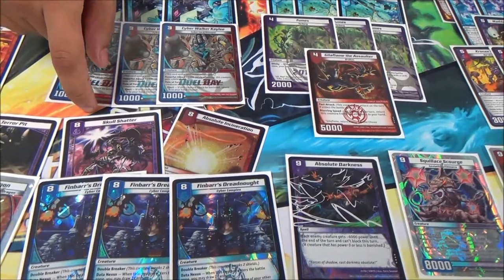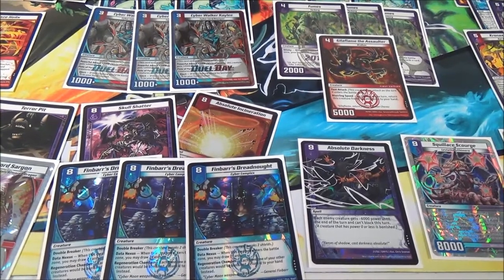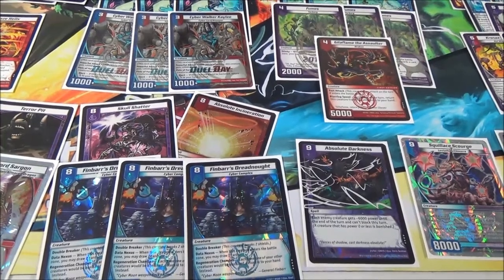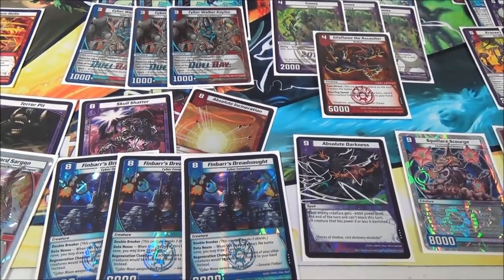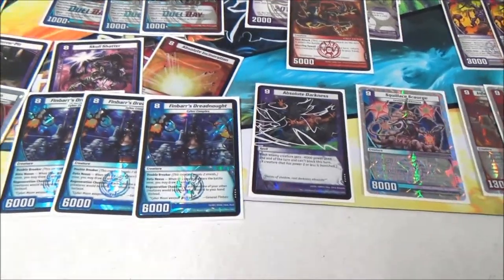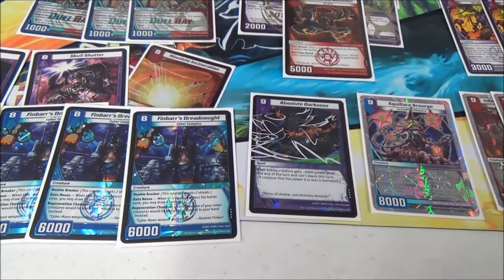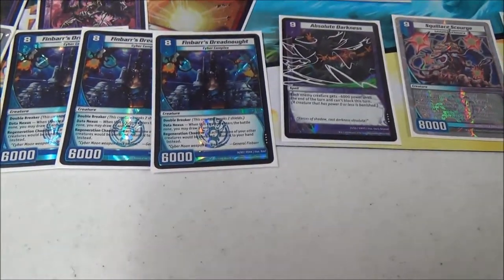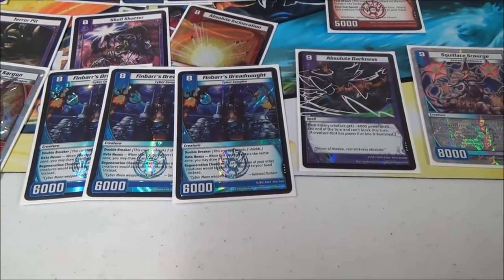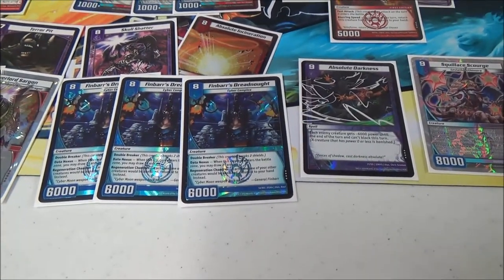I played one Skull Shatter and one Incineration. The Skull Shatter was mainly for the control matchup — I used it whenever I went aggressive, attacked their shields, and kept Skull Shatter in hand. If they try to play Cassie or something, I Skull Shatter and they have nothing. I played one Incineration just for mass removal. Finbar Dreadnought is probably the heart and soul of the deck — first of all, it replaces itself, gives you more cards, and recycles all the goodness of the deck.